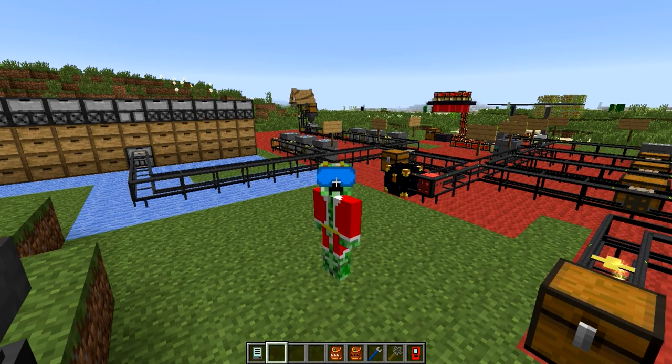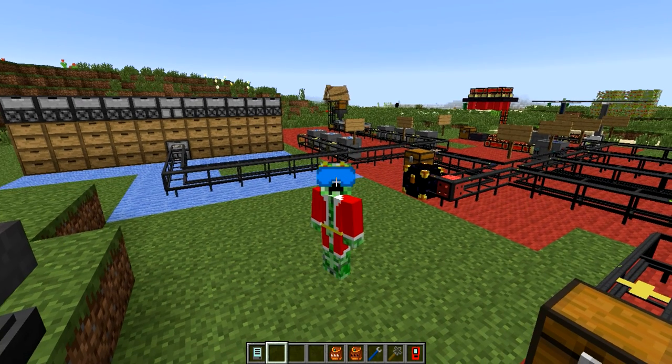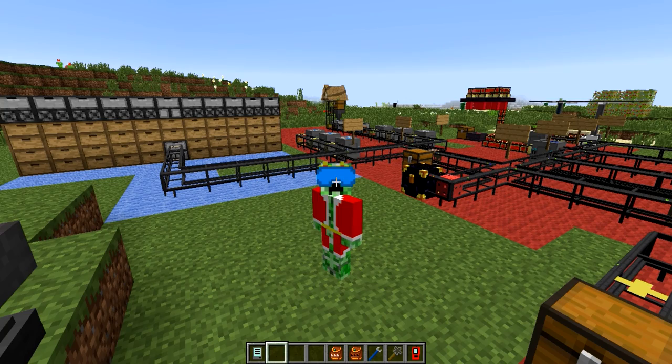Hi there, my name is Koyanje and welcome to episode 6 of my Logistics Pipes tutorial series for Minecraft 1.7.10. Last episode we talked about how you're able to transfer power through Logistics Pipes to save you the trouble of having to run extra power lines. And today I will be talking about the integration of storage drawers into your Logistics Pipe network. So let's get started.